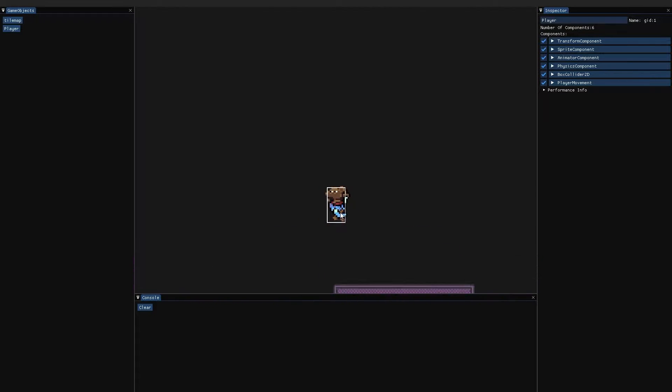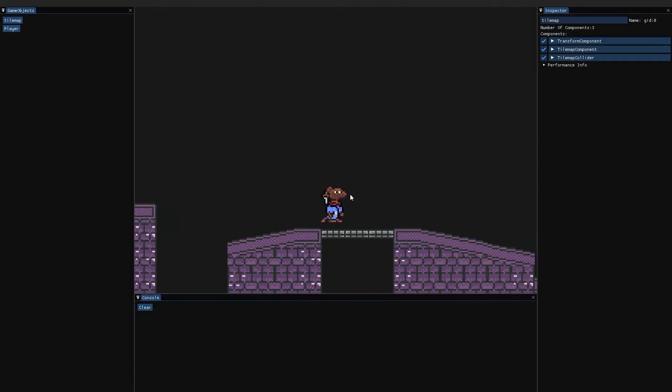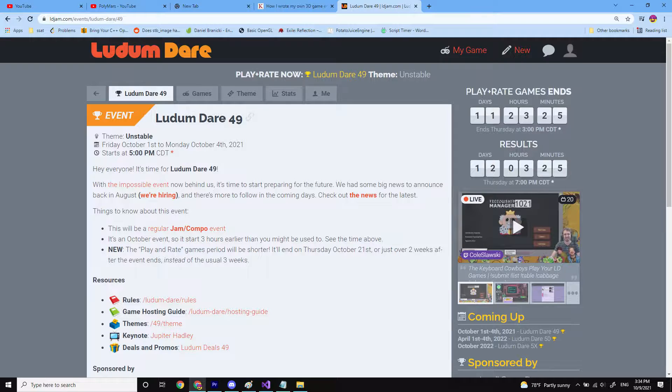I joined with my custom engine written in C++ and OpenGL. The engine had only been in development for about a month or so and it was pretty unstable — exactly like the jam's theme, which was revealed to be 'unstable' at the start of the jam.